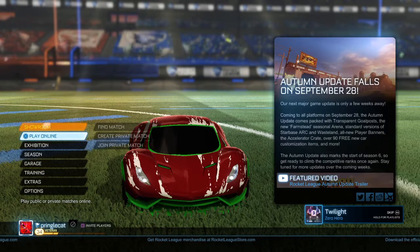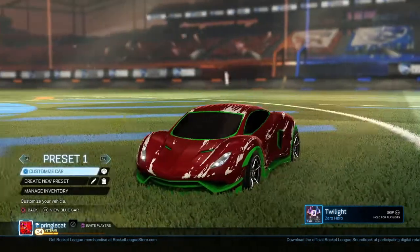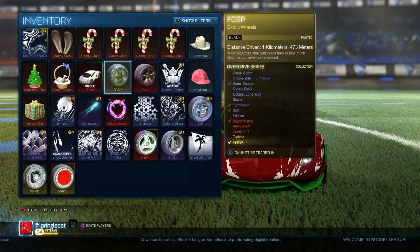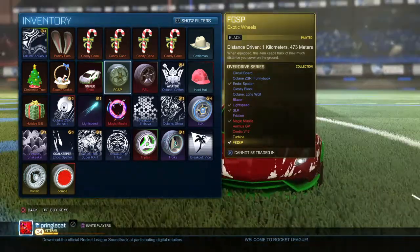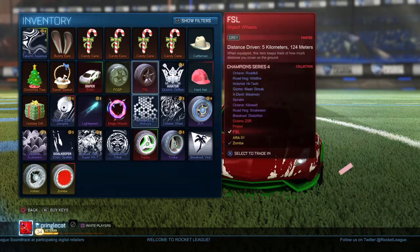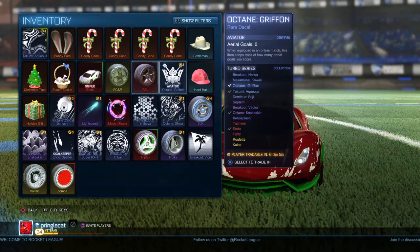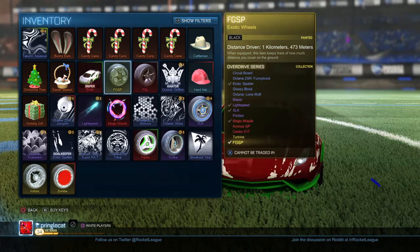So I'm going to go on to manage inventory and here's my stuff at the moment. So I got two keys — for one key I got some black fidget spinners, and I also sold a magic missile. I had this forest green hat thingy up too.